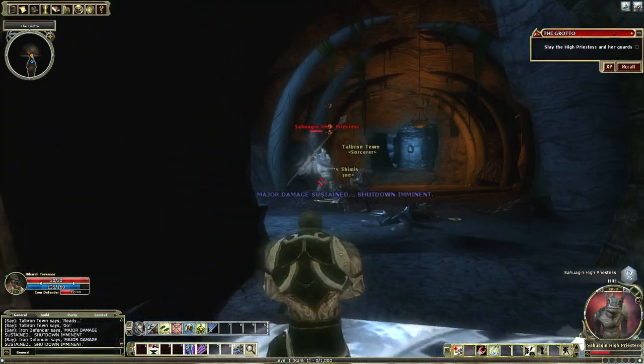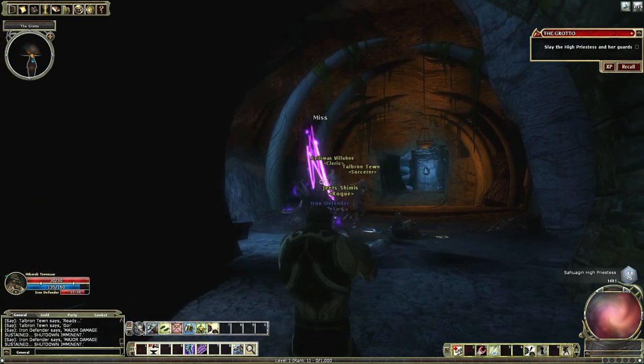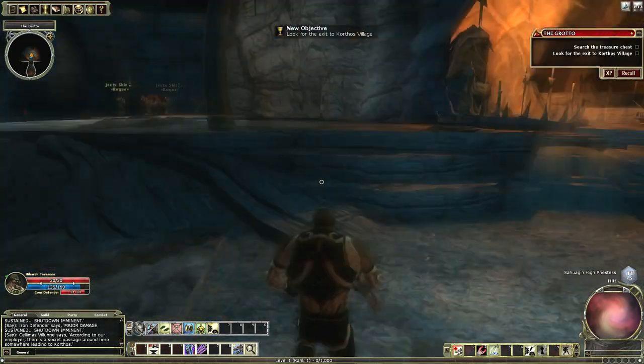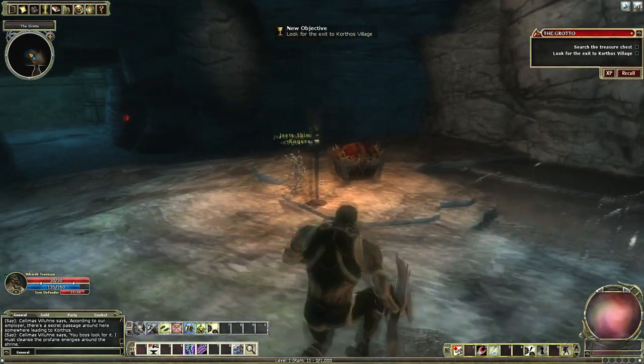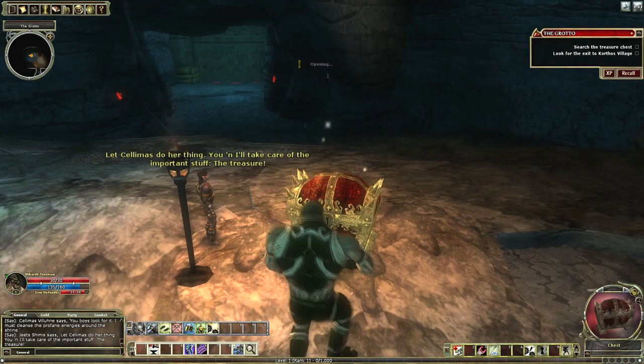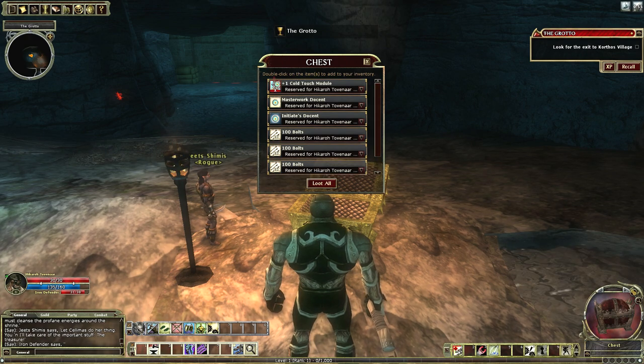If I have a whole group here with me I'll be okay, but one on one it could definitely be a challenging fight. According to our employer, there's a secret passage around here somewhere leading to Korthos. Let Selimus cleanse the profane energies around the shrine while we take care of the treasure. I like the ring of water breathing — since I don't need to breathe. Armor is a little different for Warforged; they don't put on chest pieces, they put on what are called Docents.